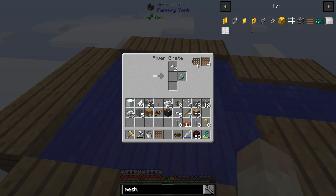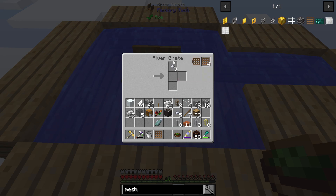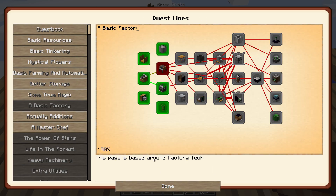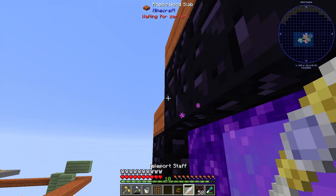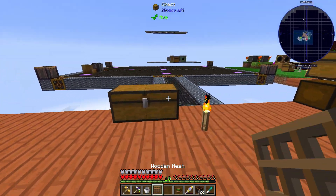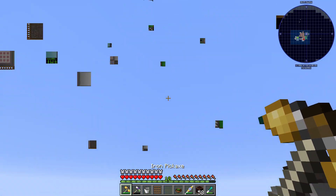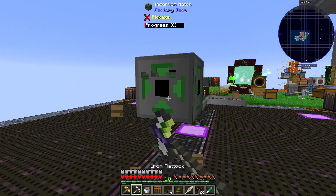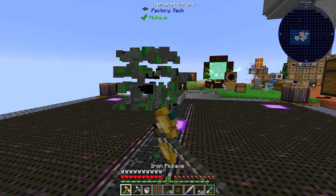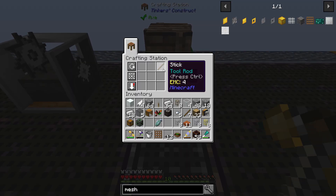We get fish as well, which is actually quite useful because we do need to eat. Iron seems to be the best one. We've got this sorted out and moving for us. So what I want to do is start up with a few other little things to do with this Factory Tech mod — which by the way I've never used, as is probably quite clear. I hope that my confusion could help you guys be less confused — that would be fantastic.